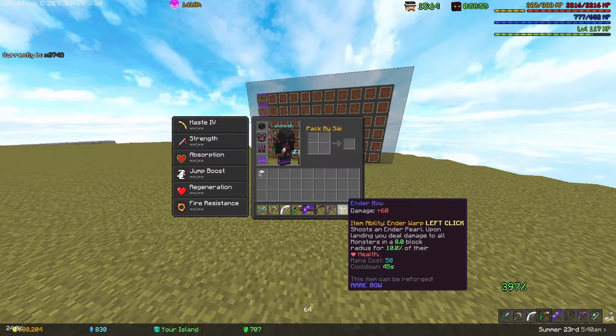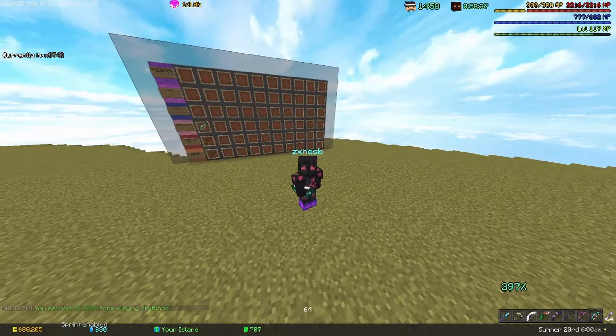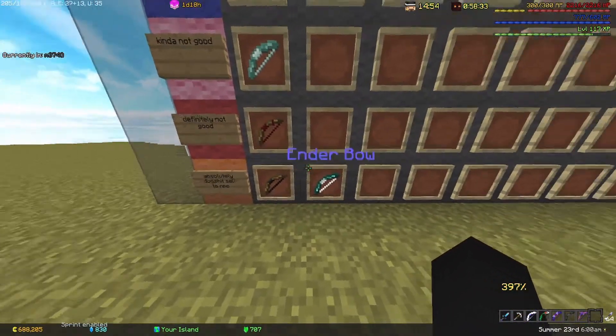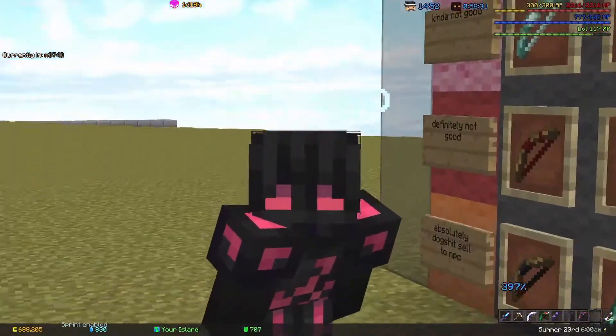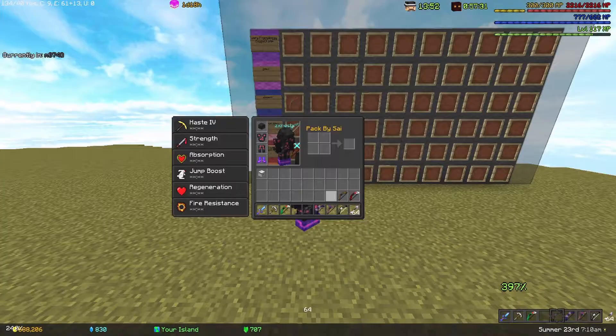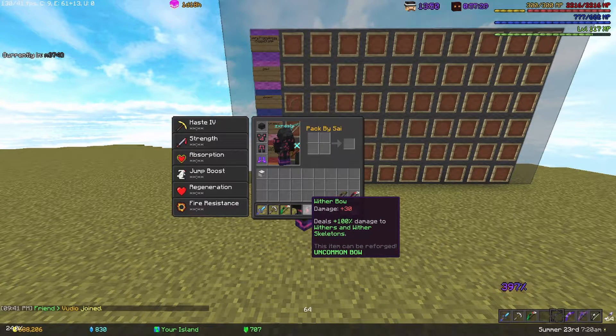The Ender Bow has damage plus 60 and the item ability Ender Warp — shoots an ender pearl, and upon landing you deal damage to all monsters in an 8-block radius for 10% of their health. This bow is pretty much useless. The Savannah Bow out-damages it, the ability costs 50 mana with a 45-second cooldown. This is absolutely dog shit — sell to the NPC, don't get it.